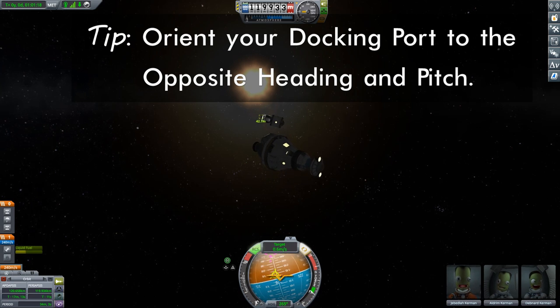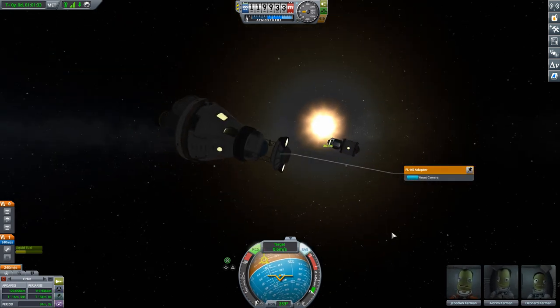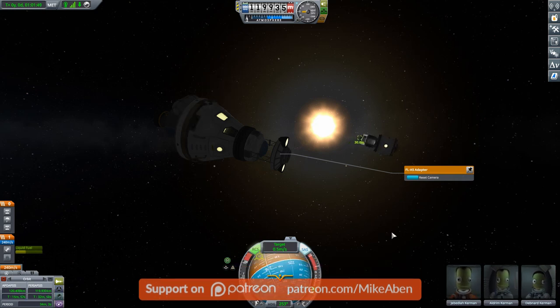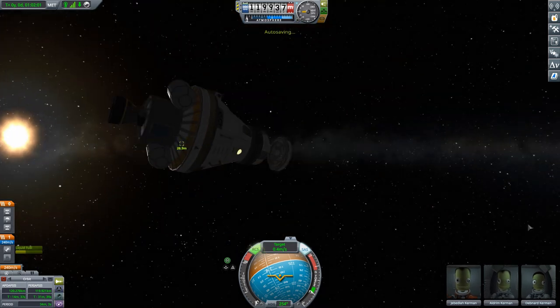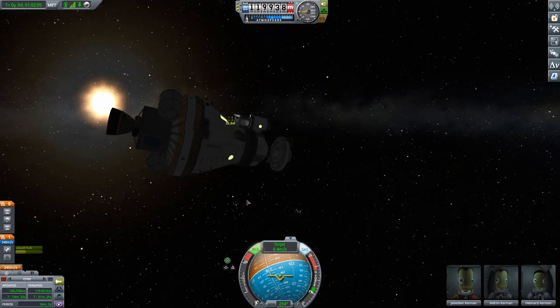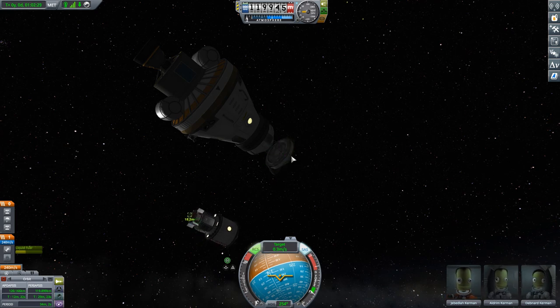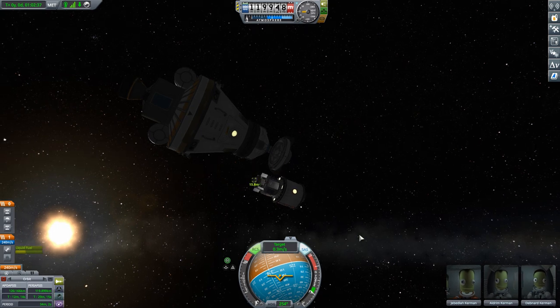So we set a heading of 252 degrees and a pitch of positive 30 — doing this very approximately. Now aim the camera. I can see I'm going in the right direction, so I want to push myself forward. I've gone a little bit too far, so I'm using my eyeballs to correct — coming up and forward a little bit. It takes some moving the camera around to get a feel for whether you're going in the right direction. One advantage is that because we're in the same orbit as the station, our heading should be changing in the same way as the station's heading, so once we set it at the beginning we shouldn't need to change it too much.